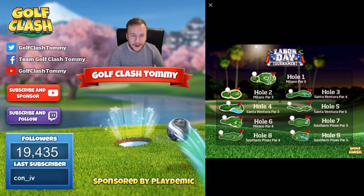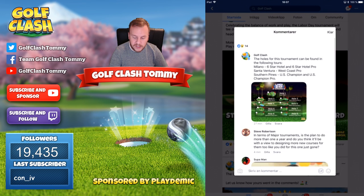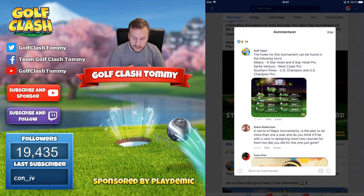It will be very interesting to see what type of wind we're going to play with, and with the guide you're going to see a lot of stuff as usual. Milano can be found on the six-star hotel and six-star hotel pro — tour number four for rookie and tour number nine for pro and expert. Santa Ventura is only on west coast pro, so rookie division on tour two won't be able to practice them. It's only tour number seven for west coast pro for Santa Ventura. Southern Pines you can find on both tour six for rookie and tour number 11 for pro and expert.